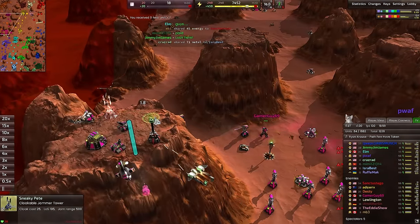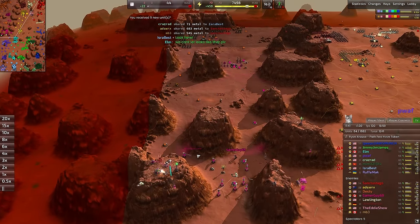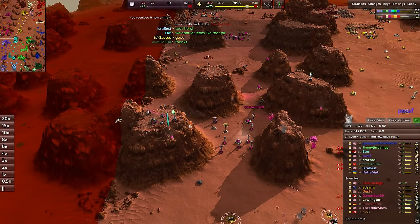We're sending banshees in over here — and we certainly do not have some anti-air. Anti-air is nowhere to be seen for either team on any side of this map. We do have some anti-air towers in the back though. I just knew that with this much static defense there just had to be some anti-air somewhere around here.